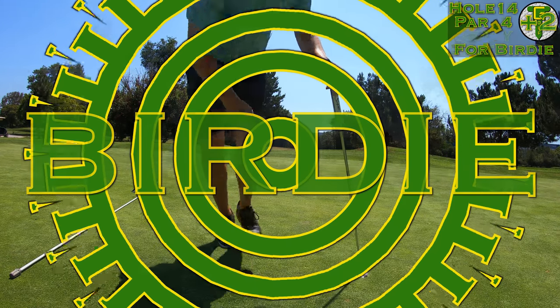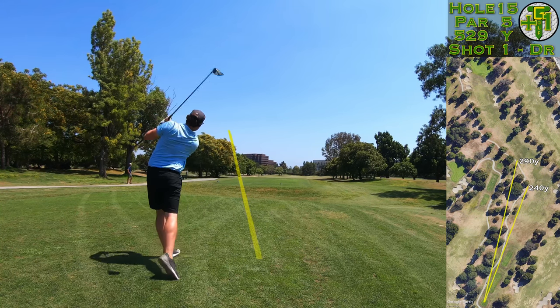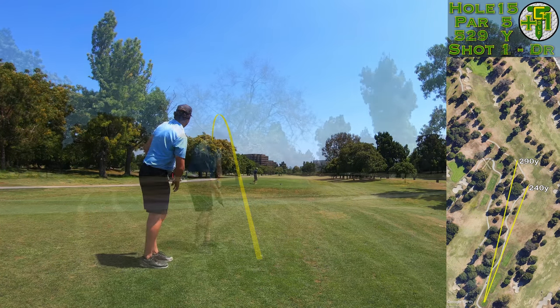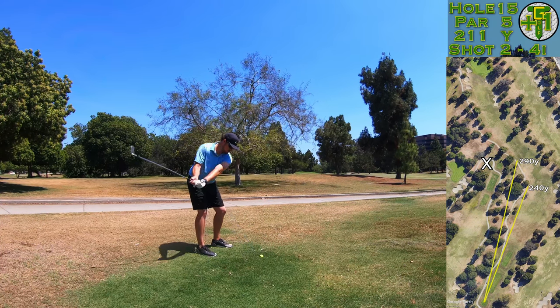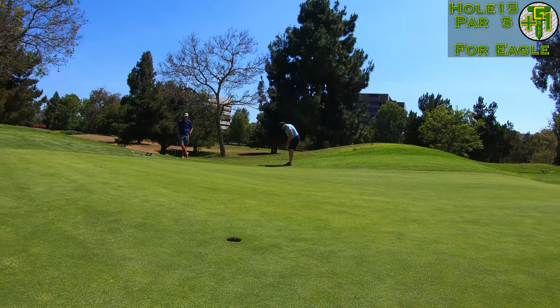Now we're facing another par 5 with just as severe a dogleg as we just saw on the last par 4. I chose a very aggressive line over the trees to cut off as much of the dogleg as possible, but I left it next to the previous tee box and now next to the cart path. I have to hit a punch shot, but realistically it only has to fly low for the first 15 yards of the total distance. That's crucial to understand when hitting out of the junk — once the ball goes 15 yards, it can do whatever it wants. I needed it to fly 212 yards to the flag, so a full four iron was required, just needing to flight it a touch to get it under that tree.